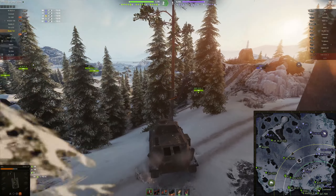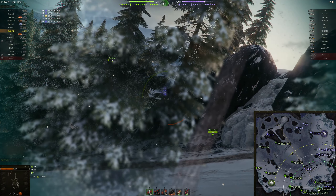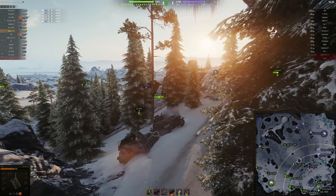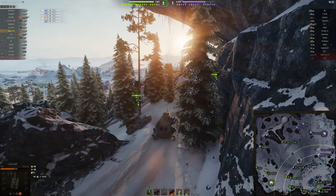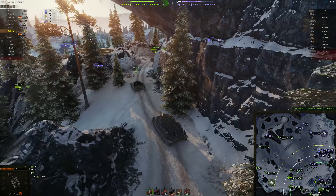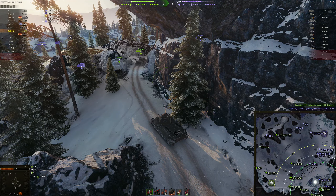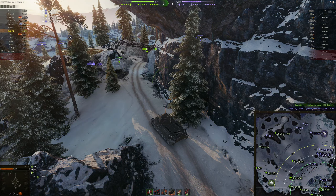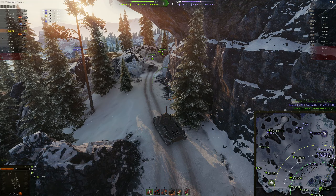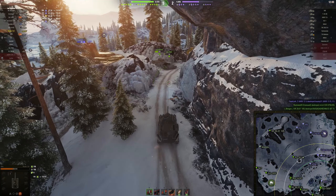Here, I don't want to push forward at all — that's at least correct play by me. Because I don't want to block the movement of the Cromwell in front of me, so that it is free to move however it wants in this narrow pathway to try and fight that BT-26/40. Does the Cromwell go and finish it off? Yes, it does. And now I can push because there is some space and freedom to move.